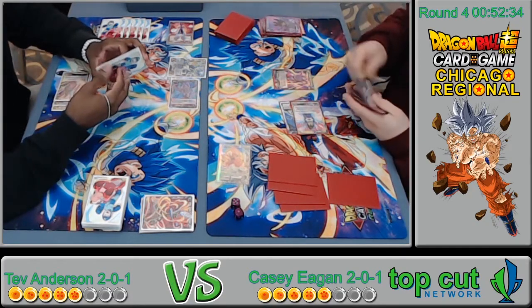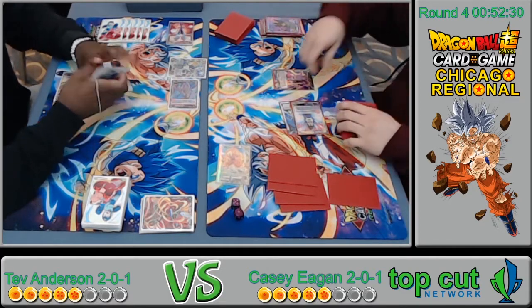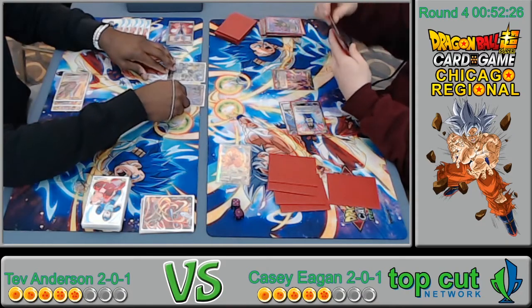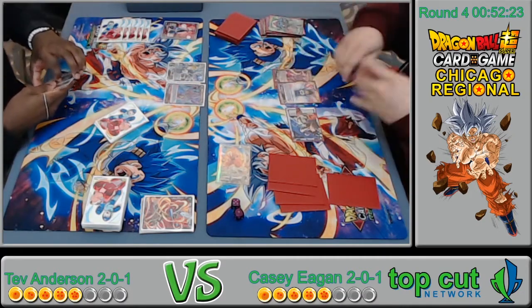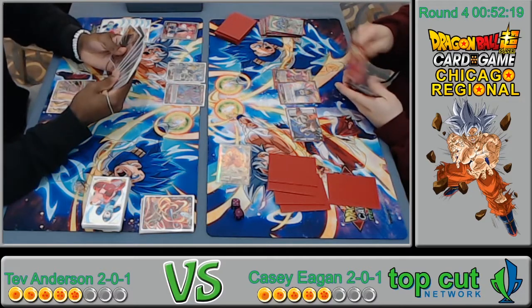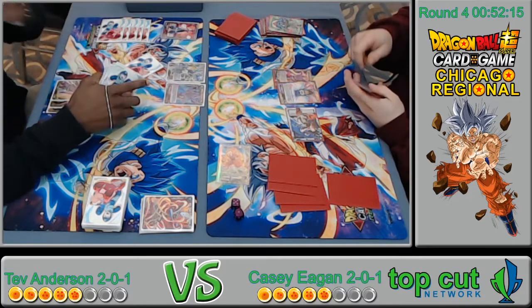He's just getting rid of the board pressure, which is understandable. I don't think he thinks this deck plays any cards with 20k. He's still going to draw two, top one. He's got the Bojacks — pretty good. He's going to charge something. He's got a lot of monkeys in hand, which is good for the Beerus effect.